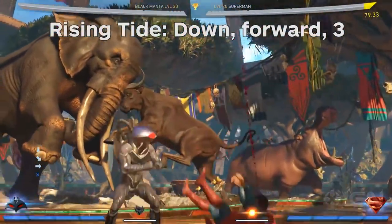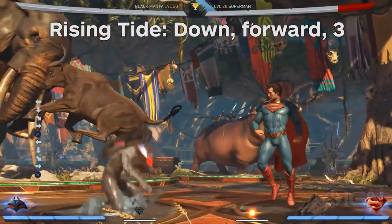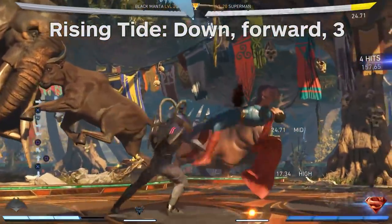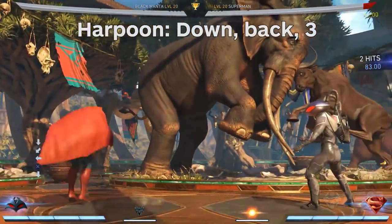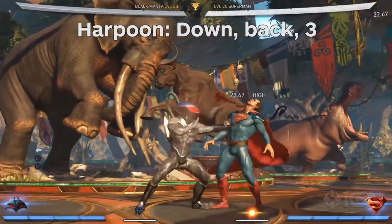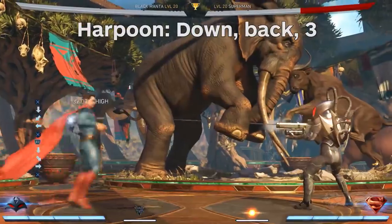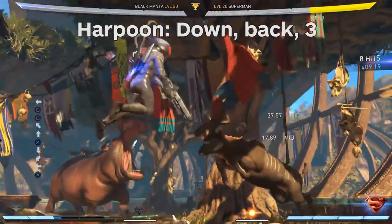Rising Tide is a Sektor-style uppercut that is super unsafe on block, but it can be a great move to punish predictable projectiles. And it can also be enhanced for a combo starter. And finally, Manta's Harpoon is a damaging projectile that hits from full screen, pulls the enemy close, and then sends him away. It can be fired in the air at an angle, and you can alter that angle by holding down. It can be meter burned for extra damage, and is ultimately Manta's most damaging combo ender.